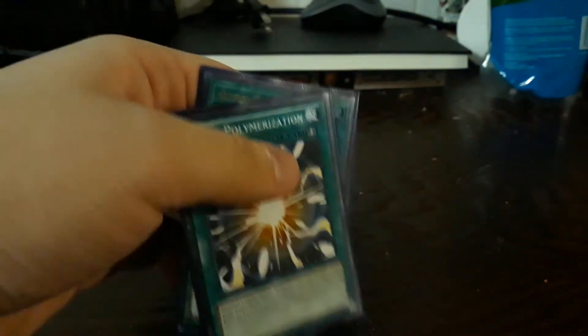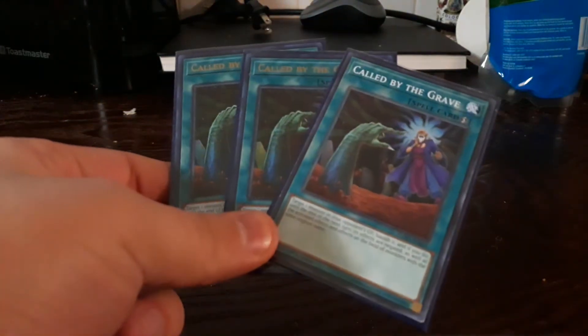Three Super Polys for going against dark opponents — dark monsters that your opponent controls that may have problematic effects, such as Dark Law where it banishes — which isn't gonna be annoying. Three Called by the Grave because you don't want to get ashed.